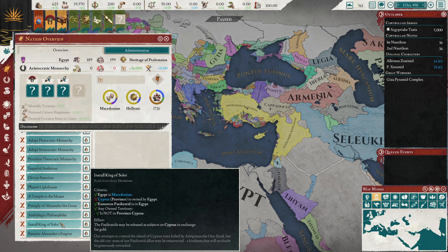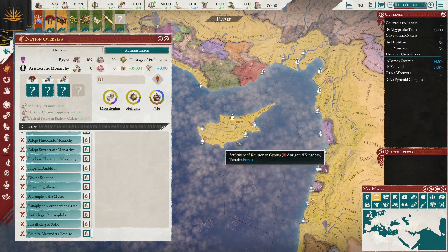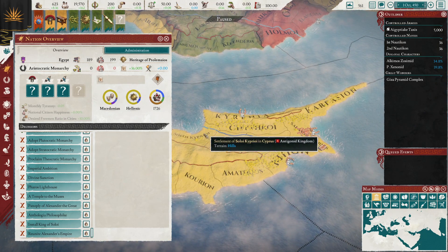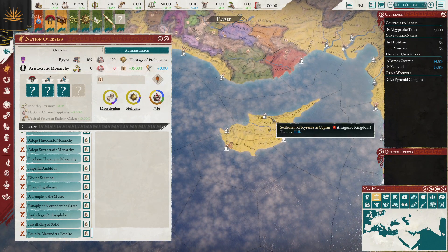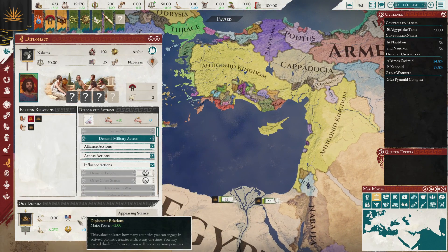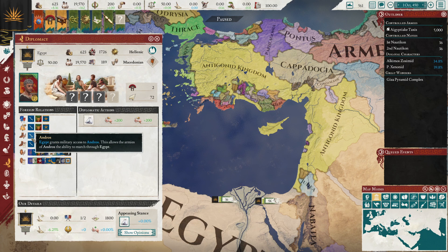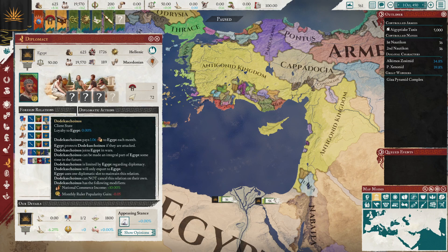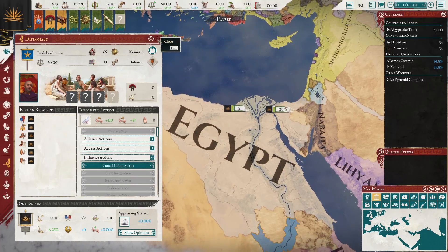At some point you'll get an event where the King of Soloy will want Cyprus back. If you conquer Cyprus, there's an event where you can either release them as a Client State for the whole island or as a Feudatory for one province. I recommend doing the Feudatory rather than the Client State, since the Client State costs a diplomacy slot. You already start with one diplomacy slot used because you have a client state, and you'll probably pick up others as time goes on.